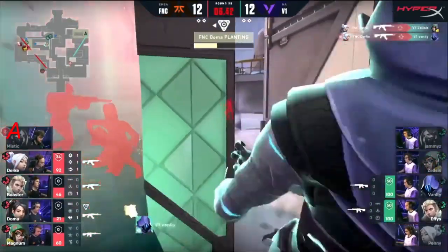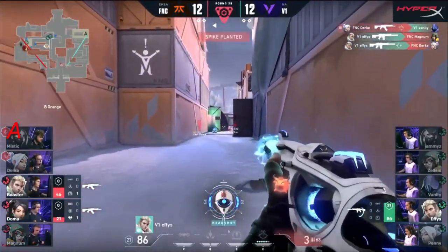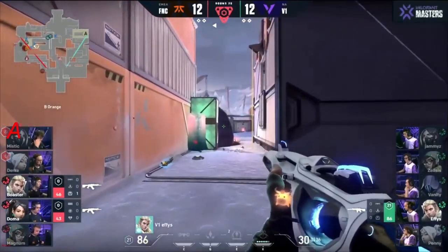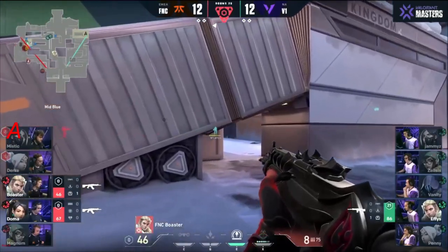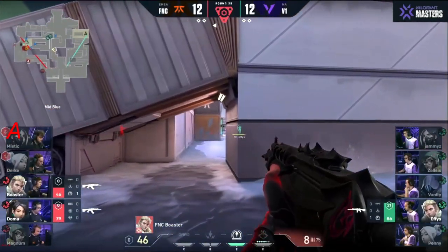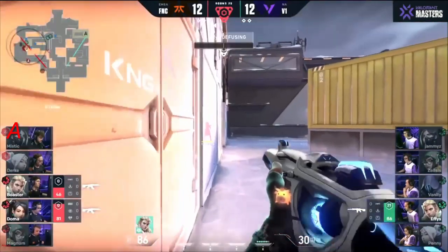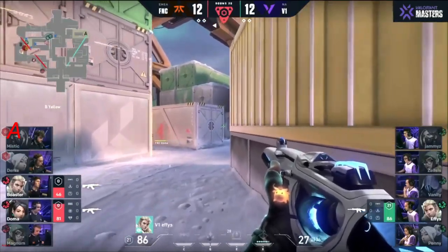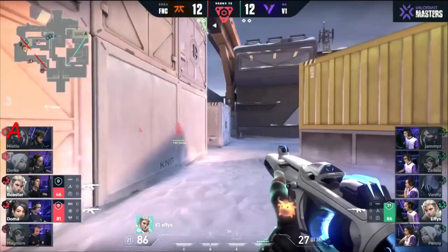Zelsis finds Mystic — that's massive work! Fanatic clutching at straws, they deny another peek. Effies — can he do anything? He's bringing it to the absolute finest of margins. Boaster has missed him — there is a world in which he can still find this one. Boaster's timing is everything — does he spot him? Not yet. Effies slips — it's a fumble from Effies. He has to push Doma out of position.